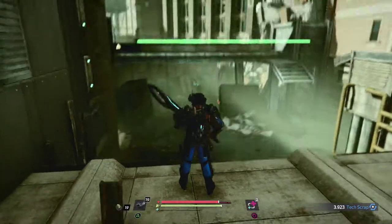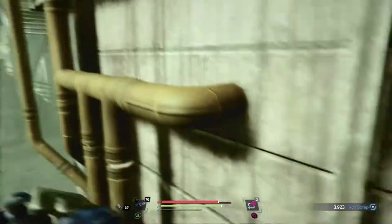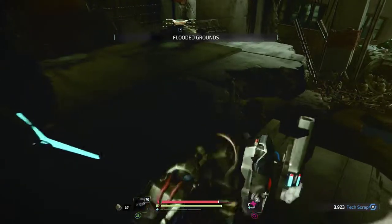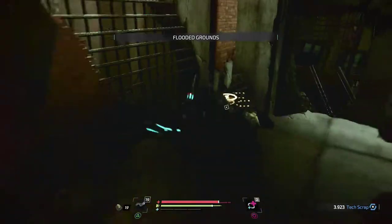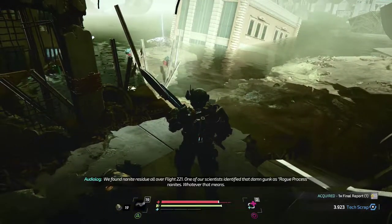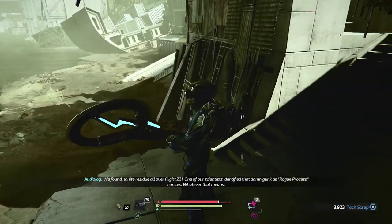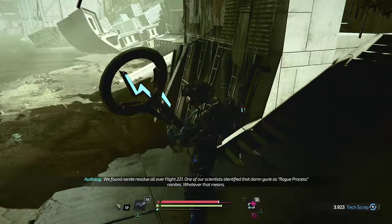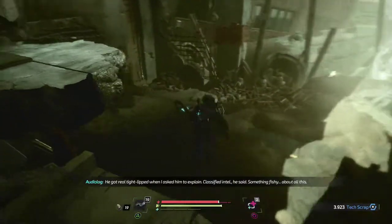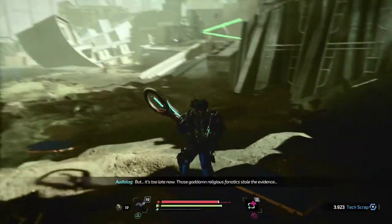That's where we came up. Oh what the hell - dropped down. This is Officer Clarkson, recording my final report. We found nanite residue all over flight 221. One of our scientists identified those damn Gunkus Road-processed nanites - whatever that means. He got real tight-lipped when I asked him to explain - classified intel, he said. There's something fishy about all this, but it's too late now.